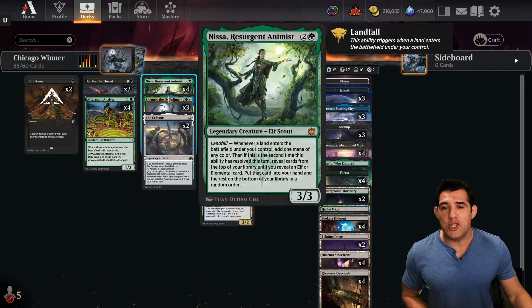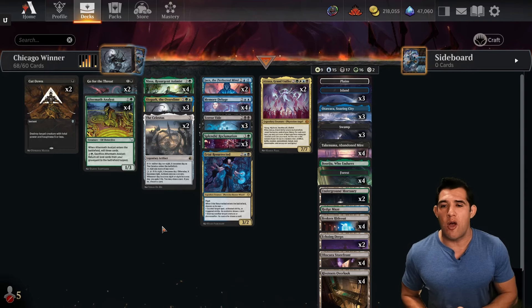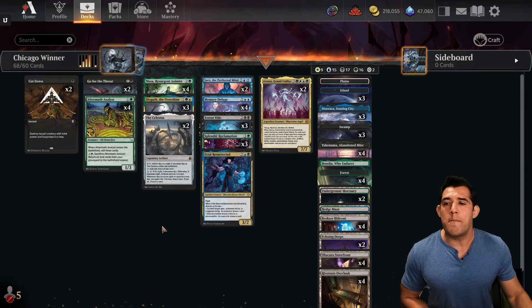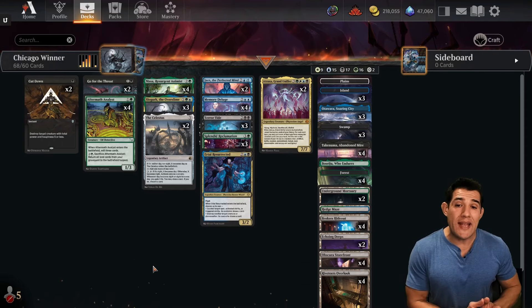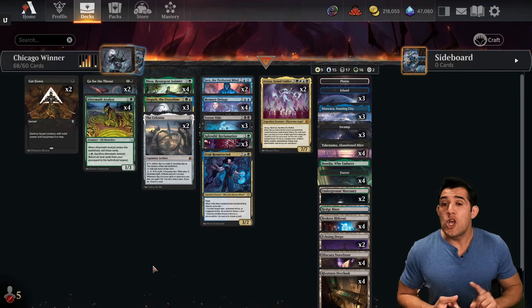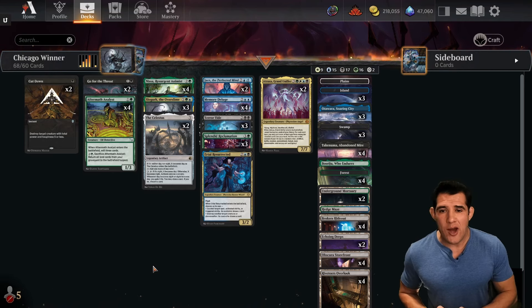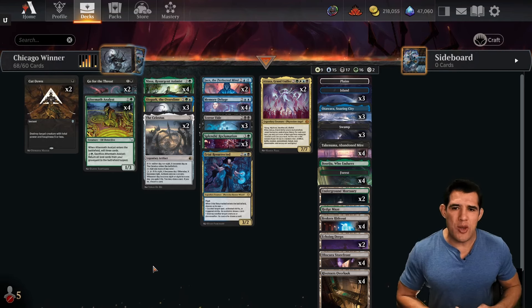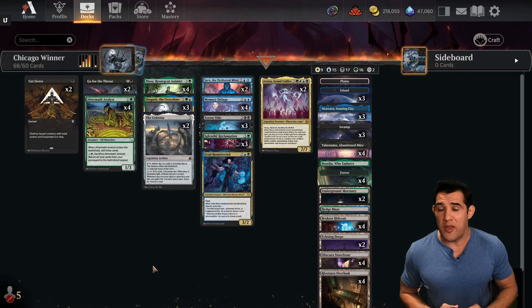We're dealing with mono red and Boros Convoke — those can go really quick — so we're going to have to hold those things back a little so we can get going. If all we're looking at is playing a turn three creature, that's going to be far too slow if they're on the play. It's really important that we have a little bit of early interaction and then we're able to sweep the board on them. Against any type of control deck — Azorius control, Jeskai control — I think this should do really well.